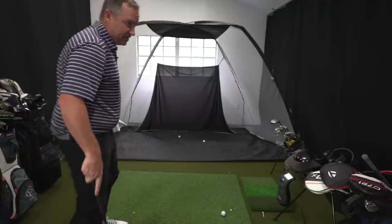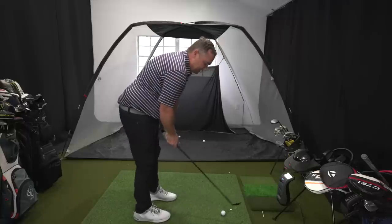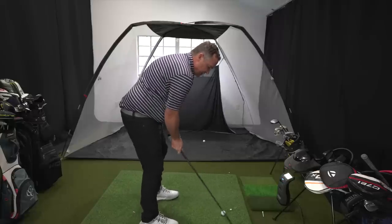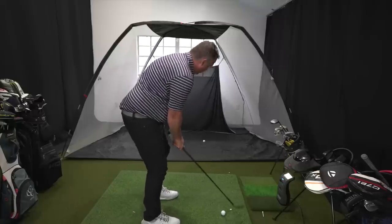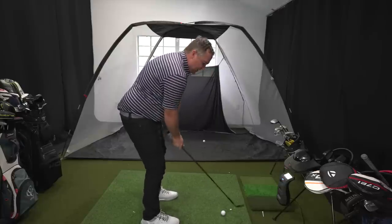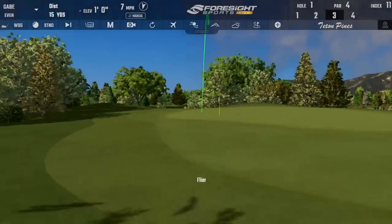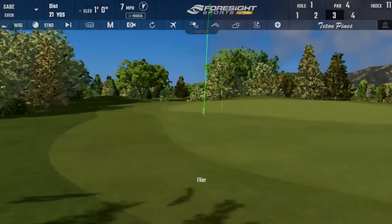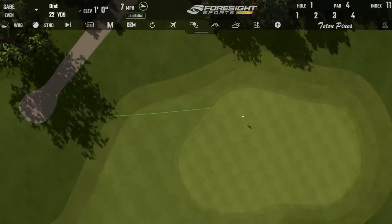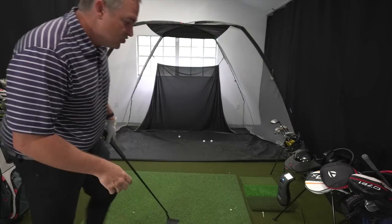So we're in the rough — we gotta take that into account. We've got 27 yards. I've got a 60-degree wedge here. I love that this set comes with all the wedges you need. We need to hit it a little more than 27 because we've got that rough penalty. That should be pretty good — just made the green. Just barely made the green. And that's what I'm saying about accuracy — you can really see it.